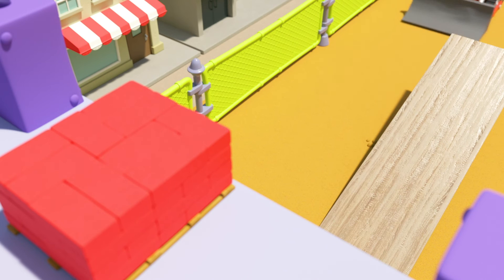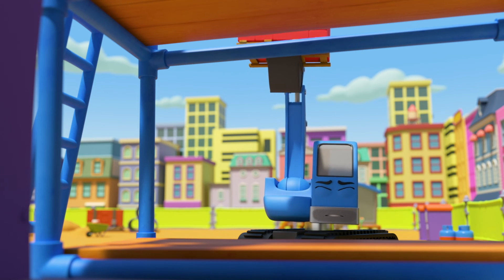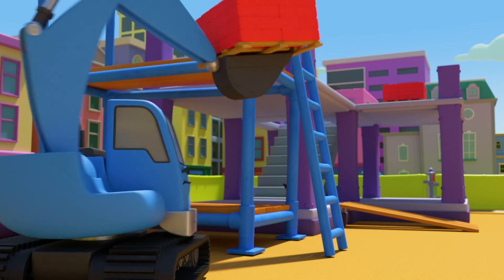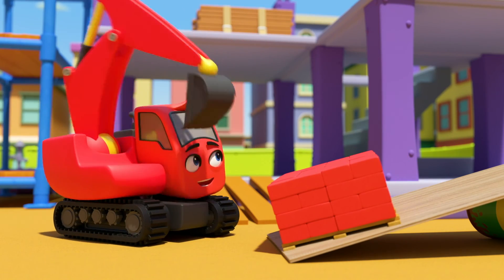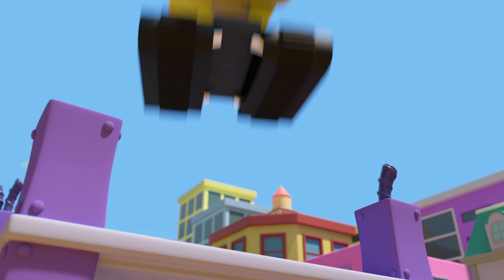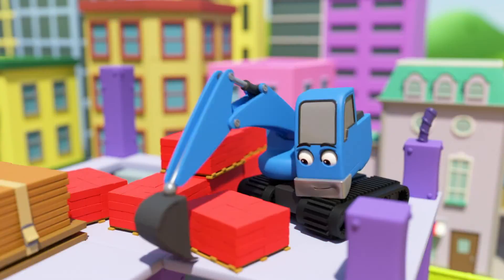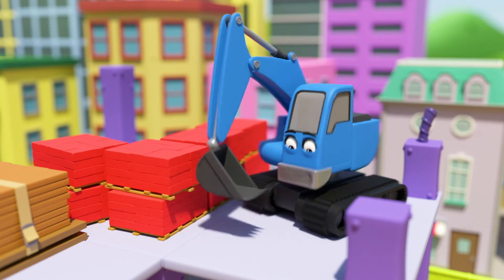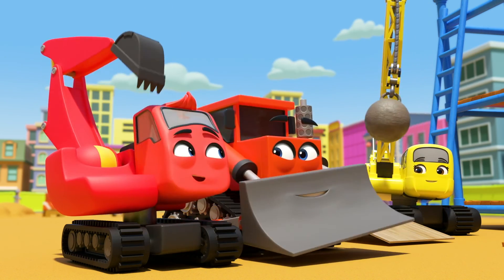They can use it to bounce bricks up onto the roof — very clever, Diggly. Johnny is still lifting the heavy bricks up onto the roof the old way, but Diggly can bounce them up easily. He's using his brain to solve a problem. Now Daisy wants a turn too — it's so much fun using Diggly's new invention. They'll have moved all the bricks in no time. Diggly may not be the strongest or the tallest, but he can be a very big help if he tries hard. Well done, Diggly!